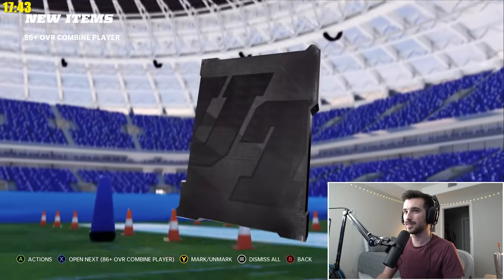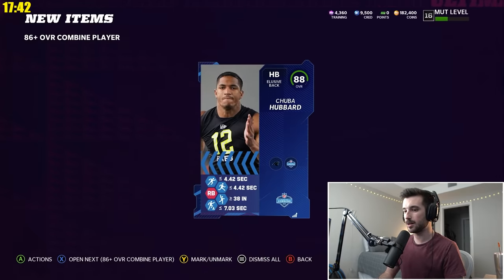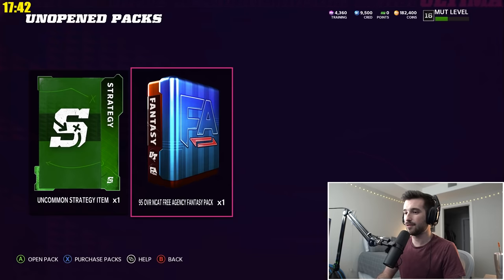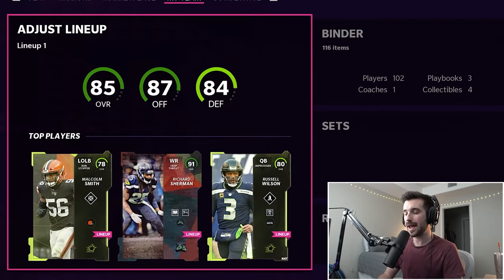Now we have two 86 plus combine players, so maybe we can get another one of those guys. Take an 88 Chuba Hubbard, and let's do the next 86 plus — literally anything above an 86, and we get an 86, which kind of stinks. And lastly, a 95 overall NCAT free agency pack — we're going to pick Brandon Scherf. So wow, we're all the way up to an 85 overall.